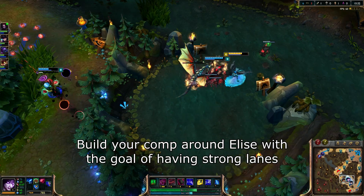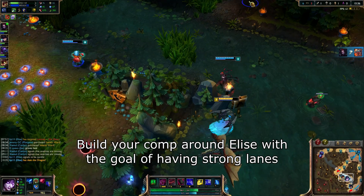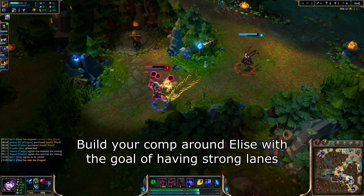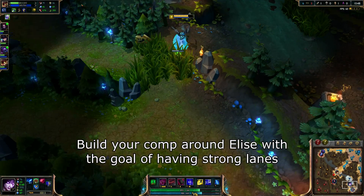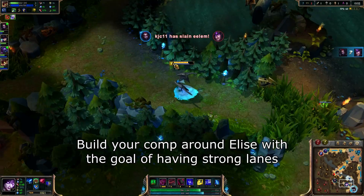And just like with the champion picks, for the bans you have quite a few options. I would recommend banning Morgana, Lulu, and Kayle if you aren't going to play them, as they do well to stop the picks of Elise. Or you could potentially ban Lee Sin, Evelyn, and an additional jungler if you're on blue side, to ensure that your team is the only one that gets a top tier jungler — but that only works if you're on blue side, because otherwise you can't be sure to get Elise.